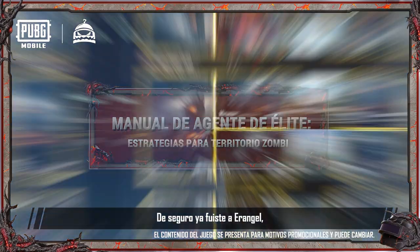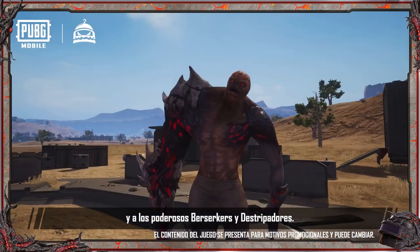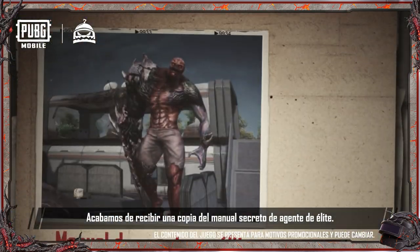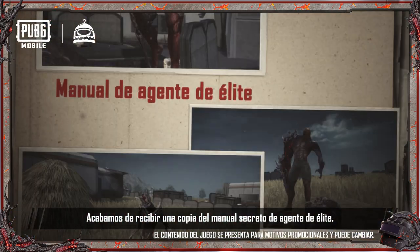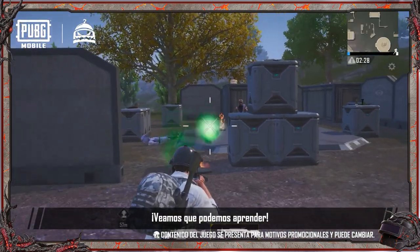Hi everyone! I trust that you've already been to Erangel, Livik and Miramar and seen all the mutants, the destroyed lab and the powerful Berserkers and Rippers. We've just acquired a copy of a top secret elite agent handbook. It's got some indispensable battle tips recorded inside. Let's see what we can learn.